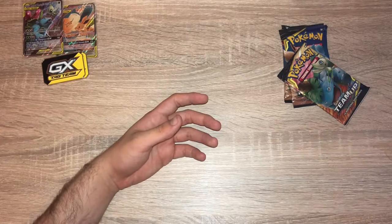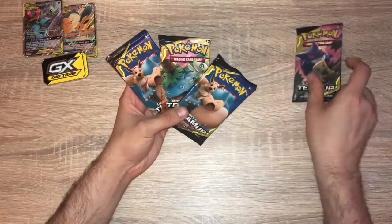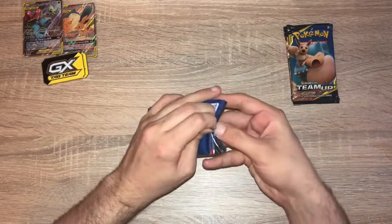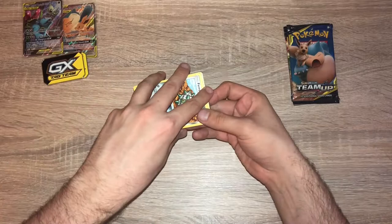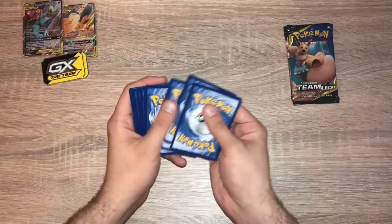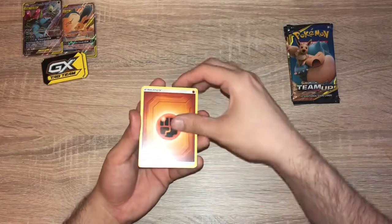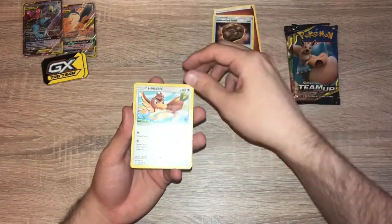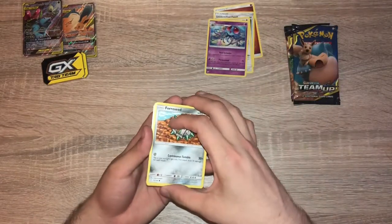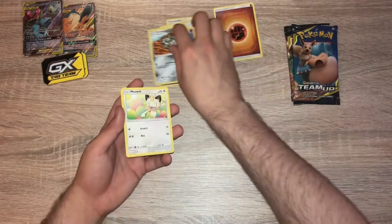Now we will deal with Team Up. We will save the Gengar and Mimikyu till the end, and we will deal with Snorlax and Eevee first. We have a Fighting Energy, Unidentified Fossil, Farfetch'd, Tentacruel, Ferroseed. I really don't like the Ferro cards — the Ferroseed, the Ferrothorn one, and there's another one. I'm not sure why, I just honestly don't like them.